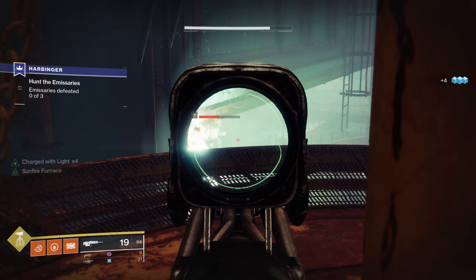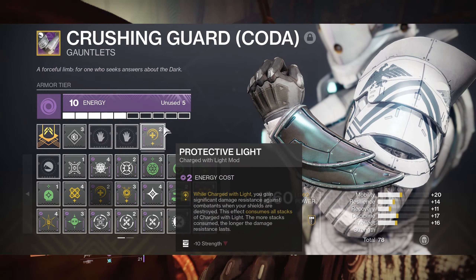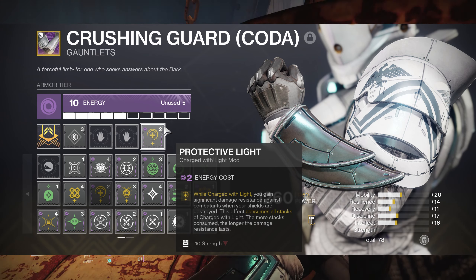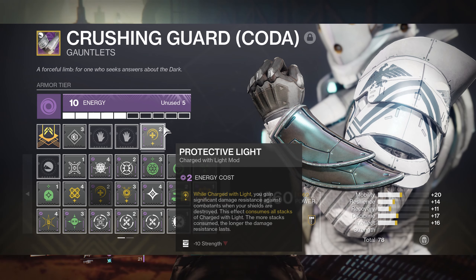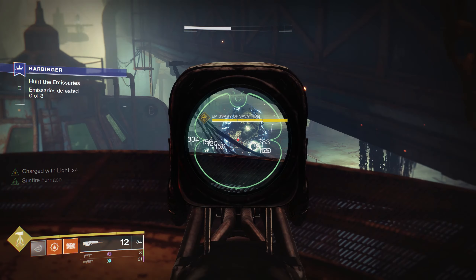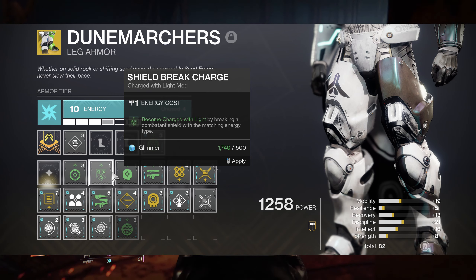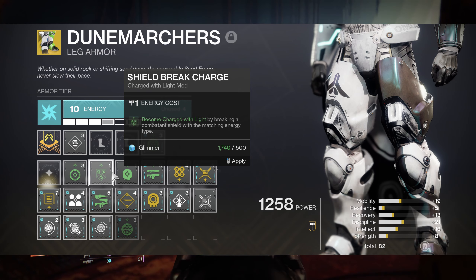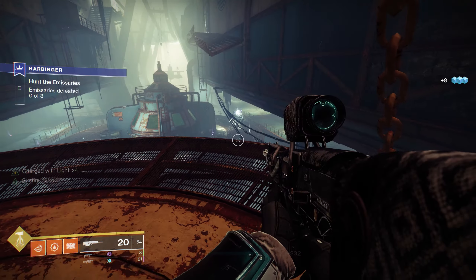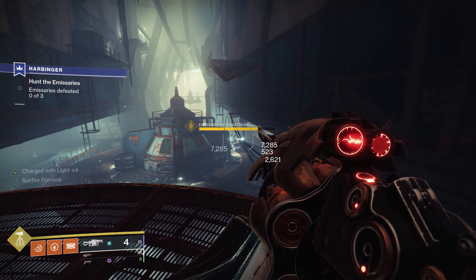The mods I recommend for this are Stacks on Stacks, Supercharged, Protective Light, and Shield Break Charge. The Protective Light mod gives you extra survivability, especially if you're like me and run low resilience — those vandals hurt. It reads: while charged with light, you gain significant damage resistance against combatants when your shields are destroyed. This effect consumes all stacks of charged with light. The more stacks consumed, the longer the damage resistance lasts. To become charged with light, I was using Shield Break Charge. This one reads: become charged with light by breaking a combatant shield with the matching energy type. And because it seems like everything in here has a shield, I was pretty much charged with light the whole time.